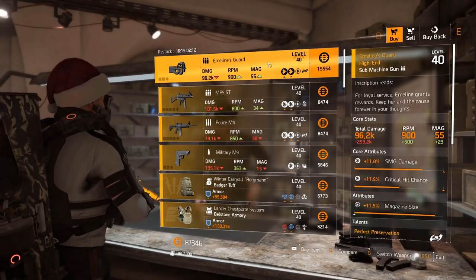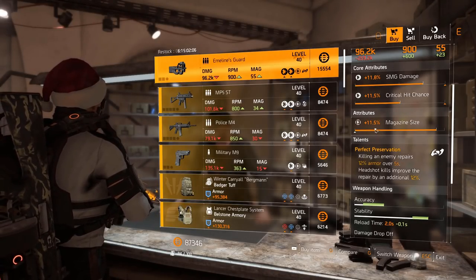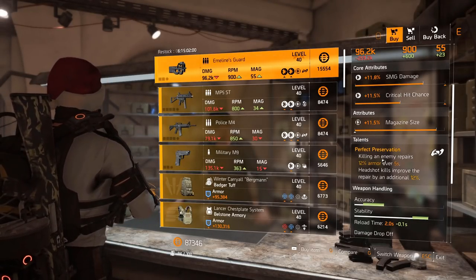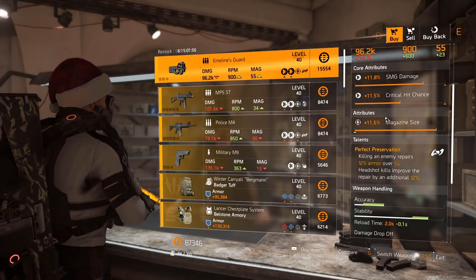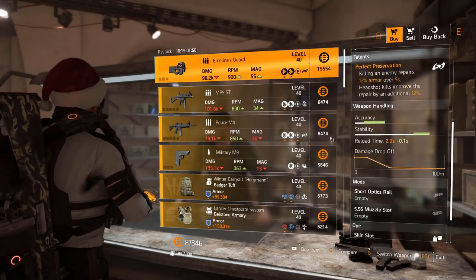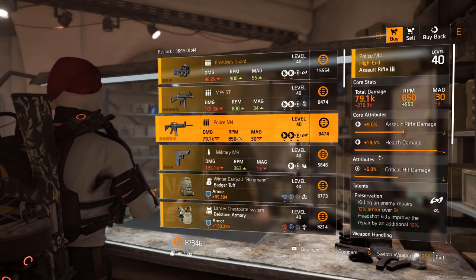Emeline's Guard — this is a very nice SMG with Perfect Preservation, which is really good: 24 armor over five seconds with a headshot kill, very nice talent. If you just kill an enemy normally it's 12, but this is a very good weapon. It's unfortunate that the crit chance is low, but if you already have high crit chance on your build and don't mind the magazine size, it could be a decent one for you.